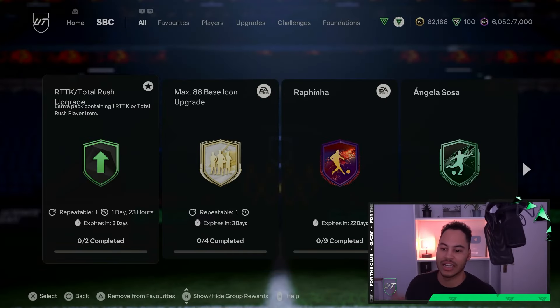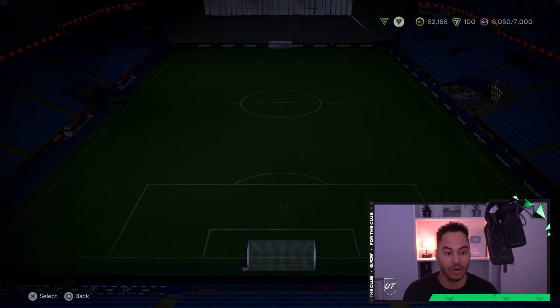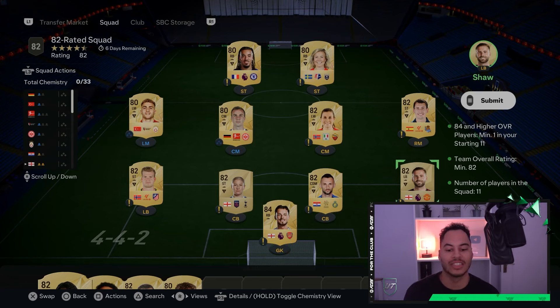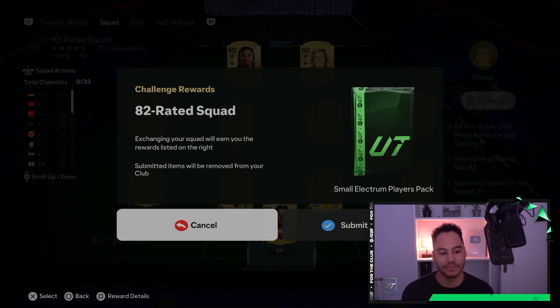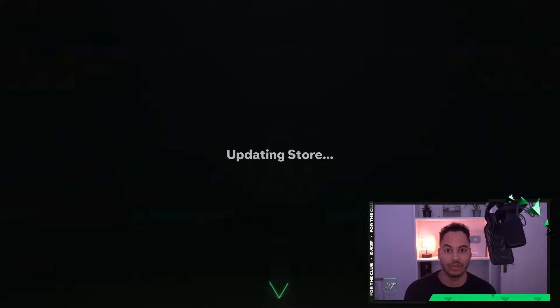From this SBC we get a pack containing one RTTK or Total Rush player item. It's going to cost around 63,000 coins. The first squad is pretty simple — an 82-rated team with one minimum 84-rated card, so we have one 84, six 82s, and four 80-rated players. Pretty simple challenge, and it gets us a small Electrum Players Pack.